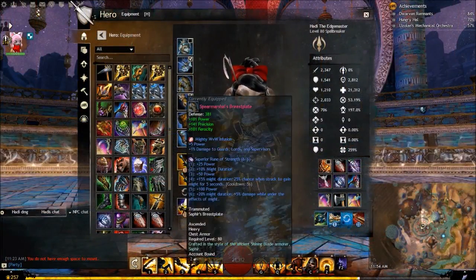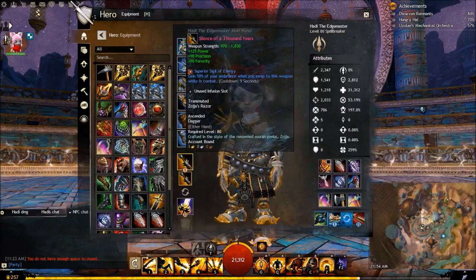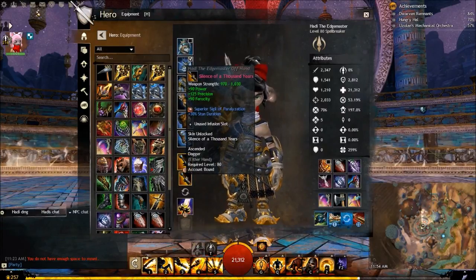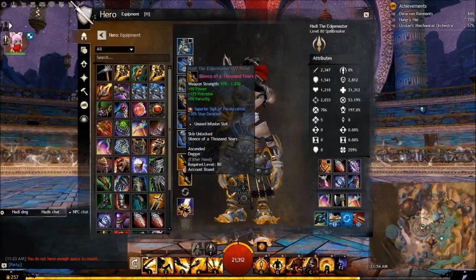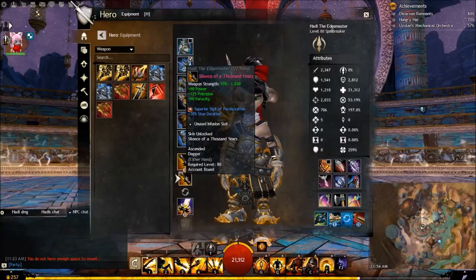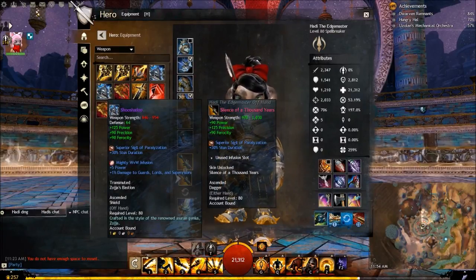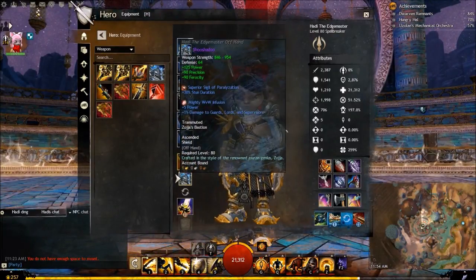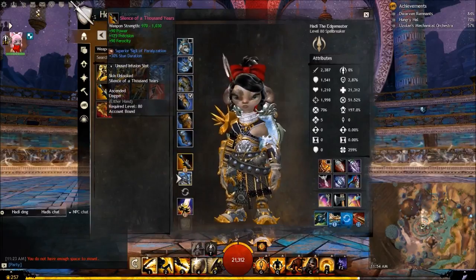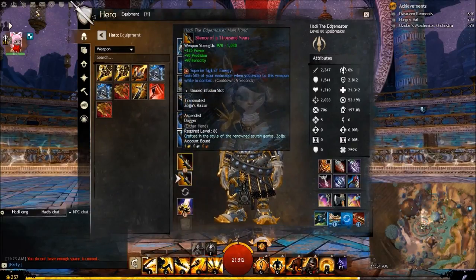For the build that I run, I run berserker strength runes and dagger with energy on the main hand and paralyzation on the off hand. Now some people don't like dagger/dagger, so if you don't run dagger/dagger you can also run shield and run paralyzation on shield too. The reason you want to run paralyzation on your off-hand is because you want your skills like disrupting stab and shield bash to stun the target as long as possible.